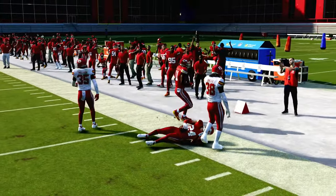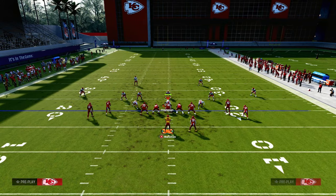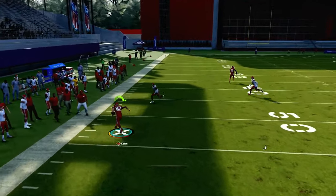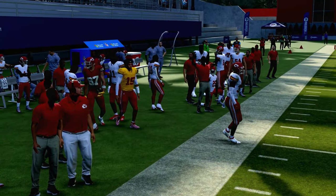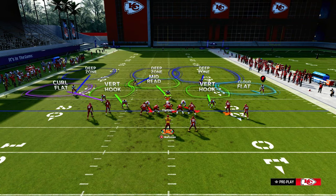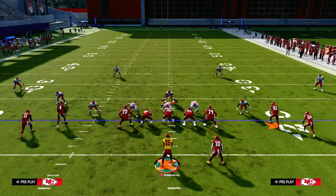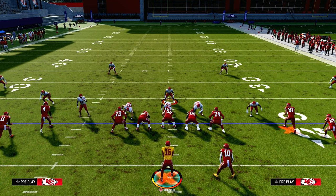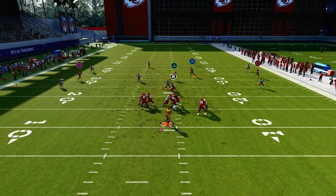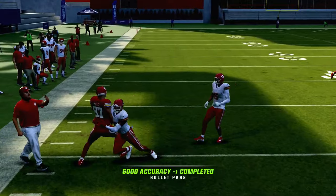How does this play work against zone? It's actually not too bad. Going back to the main setup: because this streak goes out and then up, it's going to clear out that cover four or cover three. What a lot of people like to do against compression is run a defense where the outside third defends corner routes. But because we're using these different types of wheels and seam streaks, they clear that out easier, and you're going to be able to beat cover three over the middle.